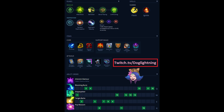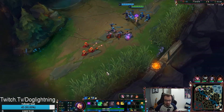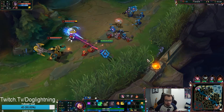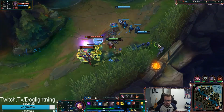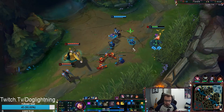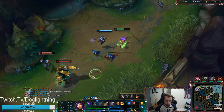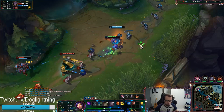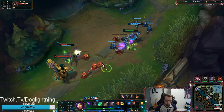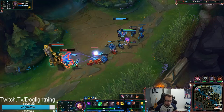I'm going to show you a play where I made a bad trade at the start, but it shows you how to counter Nautilus's hook. When he hooks you, you stealth at the perfect moment to avoid the auto. Watch — stealth, and he can't auto me. Avoiding the auto attack with the root is going to save your life. Always pop your passive W as soon as he's in his auto attack animation out of the hook.